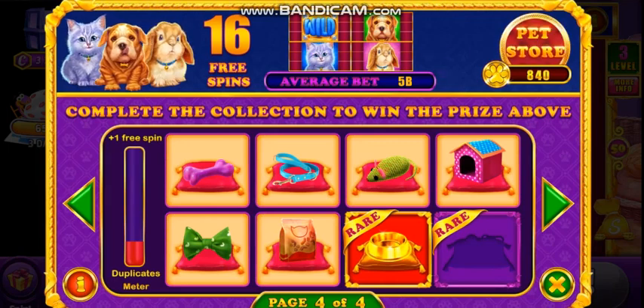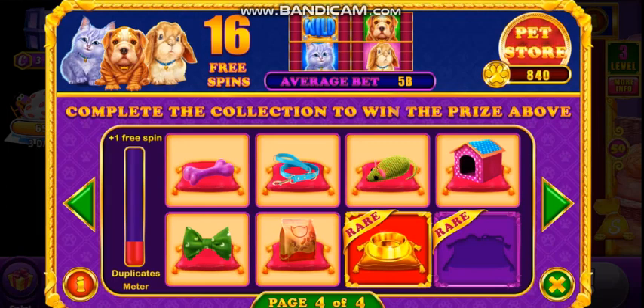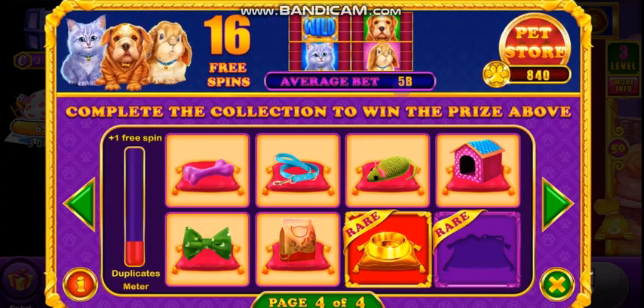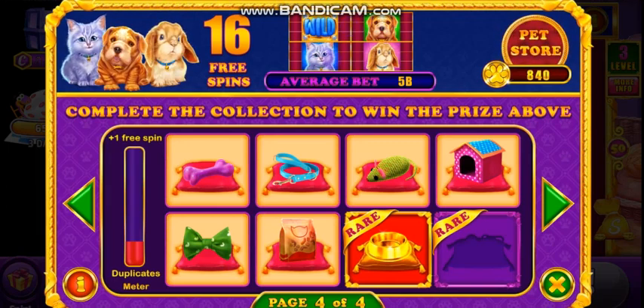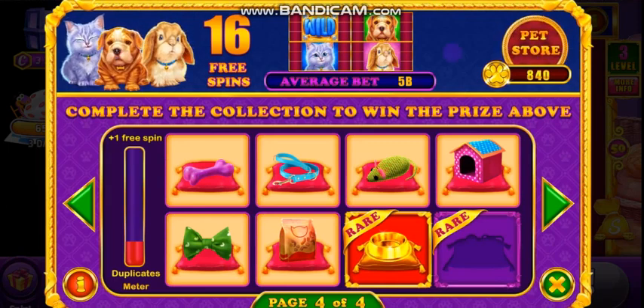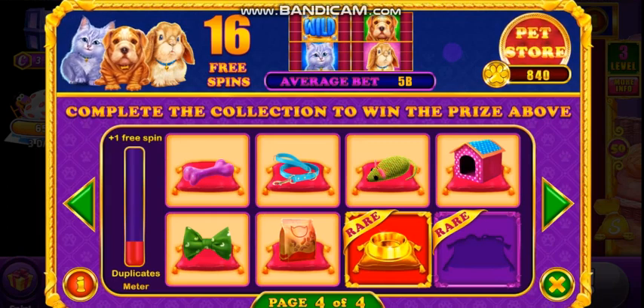At the top of the pet book you can see what you win when you complete each page. Completing the fourth page I will win a four-reel array — one with nine spots of wilds, one with nine spots of a dog or puppy, nine spots with a kitten, and nine spots with a bunny. That basically means it's really easy to win and you can win big in this game.